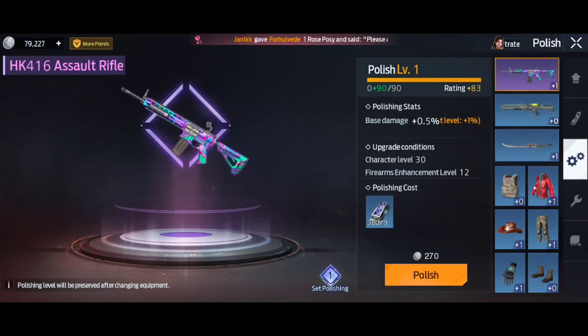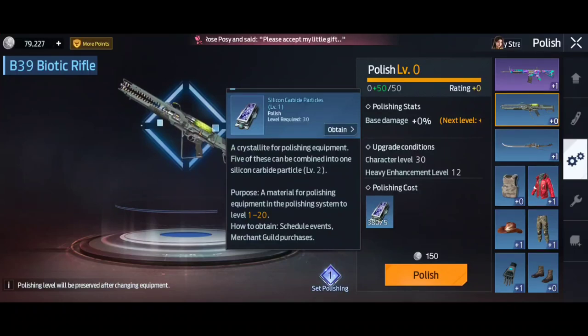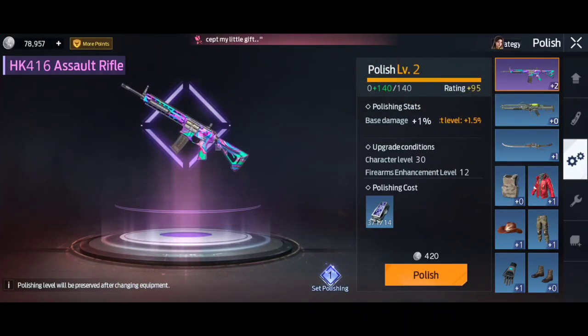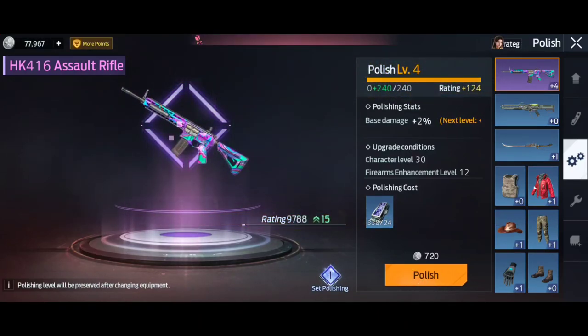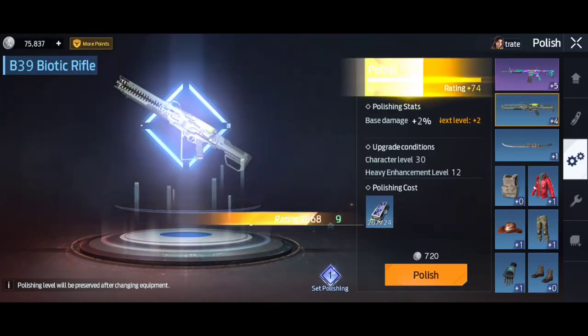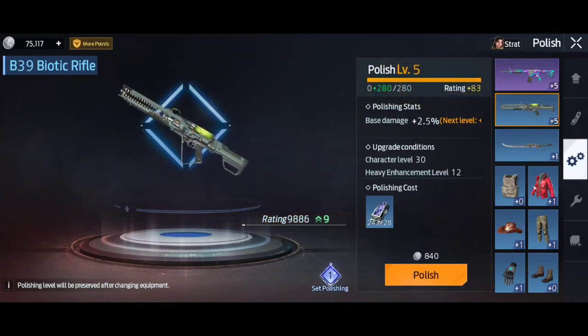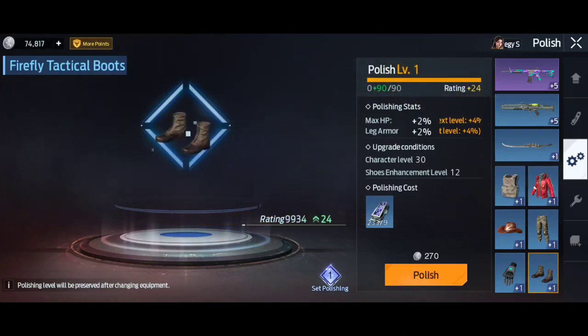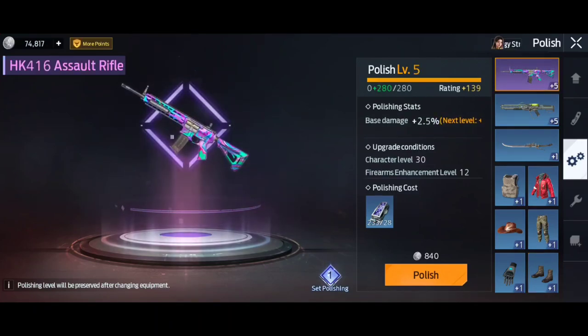Next we've got the polish. I haven't actually done the polishing — I probably should. That's what the silicon particles are for. You can polish your gear and it will upgrade the rating of your guns, etc. I'm going to go ahead and put them all to polish five. This is also how you use silver — you'll need silver for this so best to remember that. When you change your equipment to better gear, the plus ones, plus fives and so on will all stay on all the time, so don't worry about them disappearing.